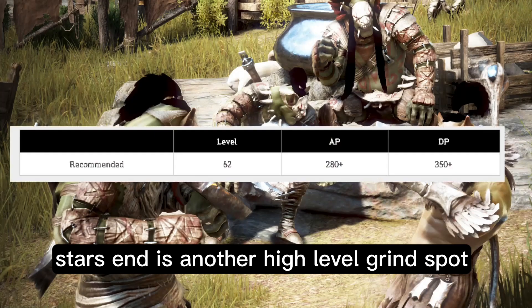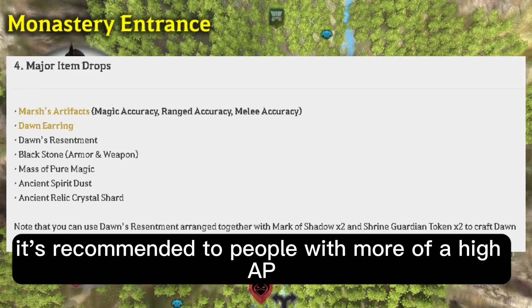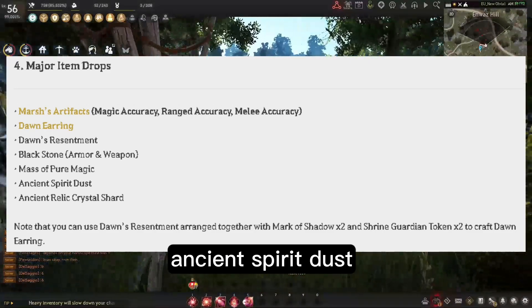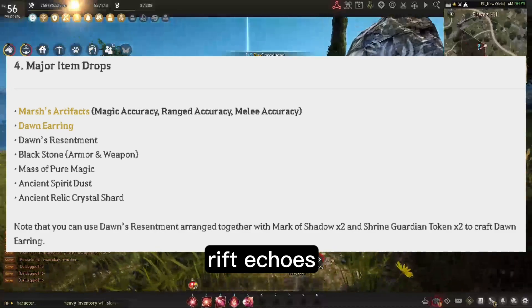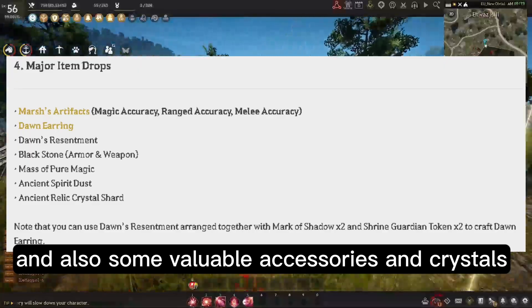The next spot is Star's End — another high-level grind spot with challenging mobs and a lot of valuable loot. It's recommended for players with higher AP and DP. The drops from Star's End include black stones, refined stones, ancient spirit dust, capra stones, various trash loot items, black star shards, rift echoes, starlight powder, and also some valuable accessories and crystals.